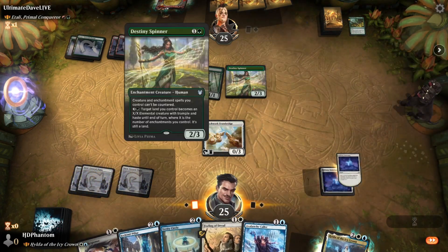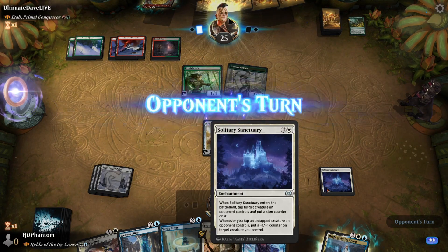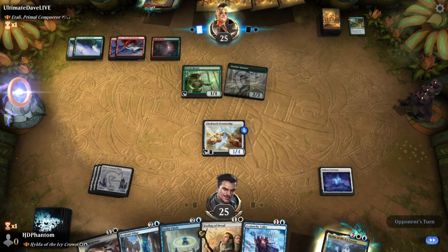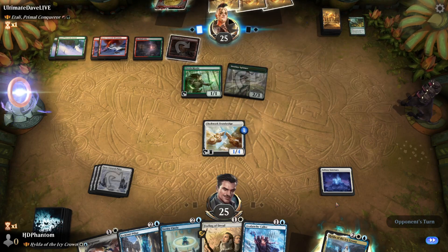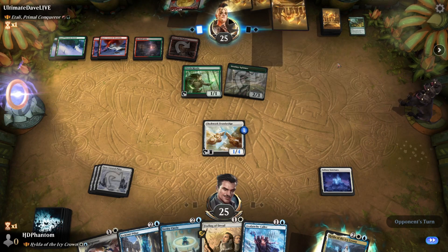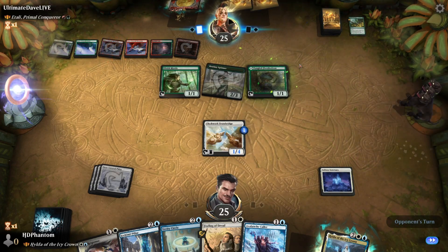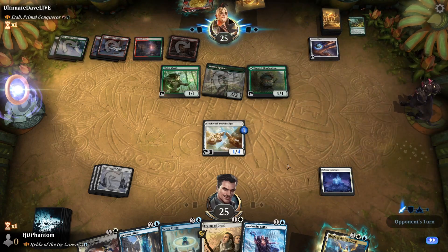Let's see that blue land. Solitary Sanctuary — tap you, put a +1/+1 counter on our only creature. Now Elvish Mystic can't attack us without dying — not that that's really an upside, but it's kind of cool. Some more mana dorks, Arcane Signet — that's fine as well. And we find the blue land, never punished.